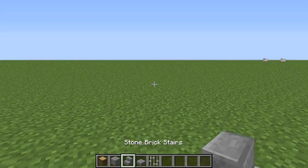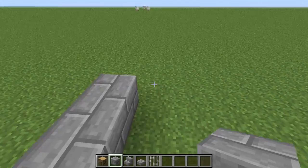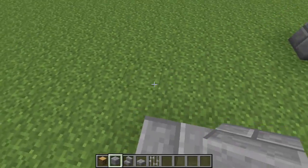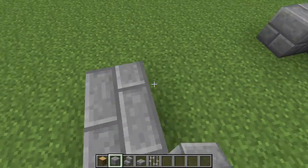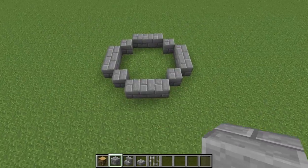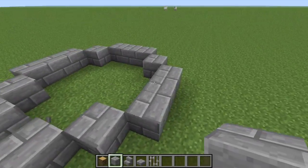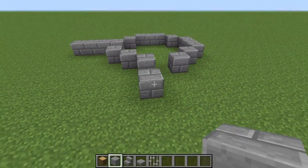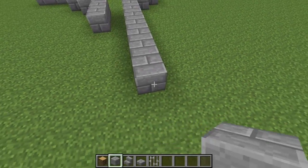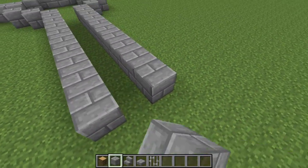Start off by placing your stone brick in a pattern like this: place three, then on the diagonal corners go ahead and place three again. Do this all the way around and connect them - now this is the beginning of one castle tower. We're just going to do the layout first, so go ahead and break these blocks where the castle walls are going.